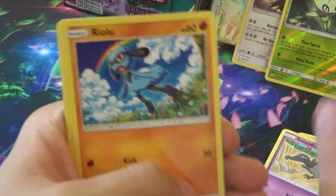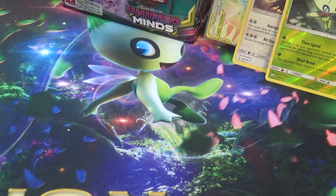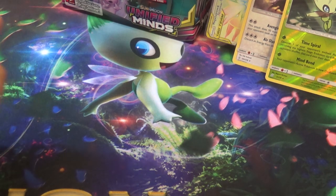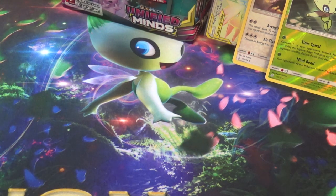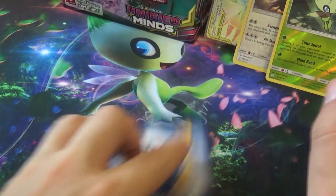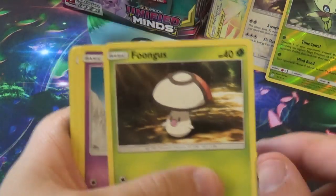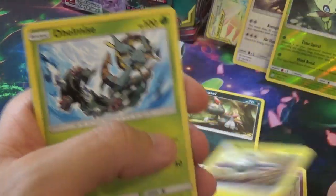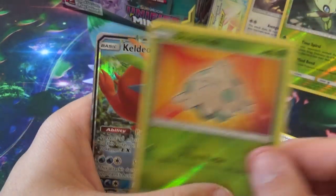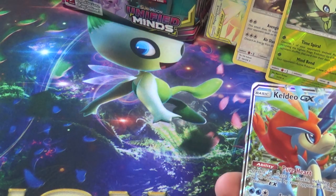Next pack: Joltik, Salandit, Riolu, Meditite, Shroomish, Pukumuku, Vigoroth, Unidentified Fossil, a Reverse Honchkrow, and a Camerupt. Are you looking forward to Worlds? Worlds is in two weeks from the release of this video and should be fun. Then: Joltini, Fungus, Honedge, Sneasel, Magnemite, Delmise, Heracross, Coach Trainer, Reverse Shroomish, and a Keldeo GX!